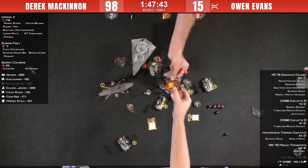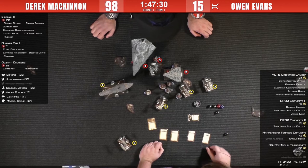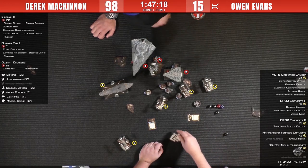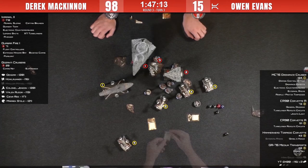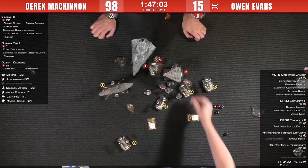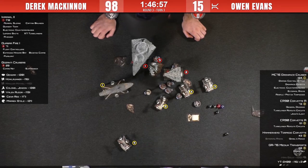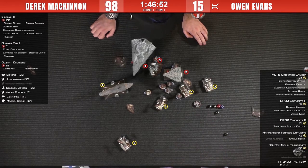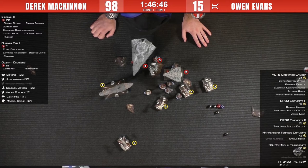Using Dodonna's ability, he decides which crit to choose — Crew Panic, which means you can't ready exhausted defense tokens. Then the other critical is discard your command dial, or if you do reveal it you take a damage. Owen actually ended up getting Thruster Fisher — if he changes his speed he takes one damage — another crit he doesn't care much about.